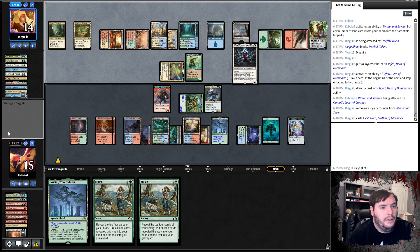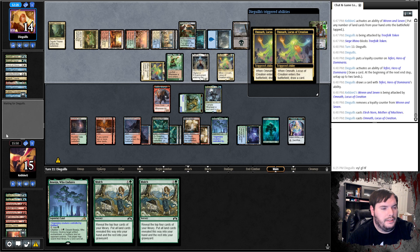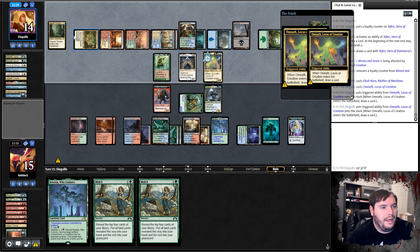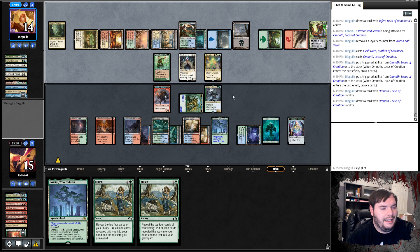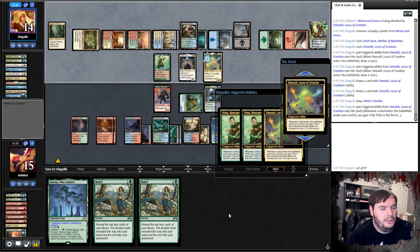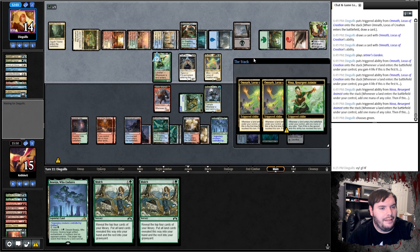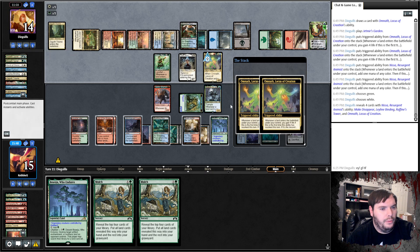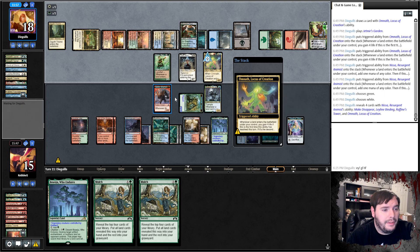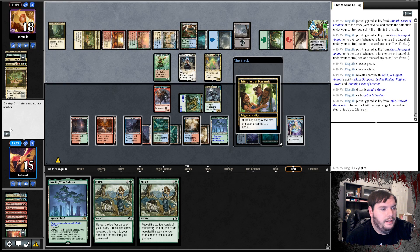Elesh Norn — okay, second Elesh Norn. Draws two cards. He has no white mana up though, so if he ever draws a Leyline Binding it doesn't help. Plays a tap land. My biggest thing is if he does Leyline Binding, based on the wording, I have to blow it up but I should be able to keep my token. Opponent cycles and passes. Bone Crusher Giant — stomp the Teferi, cast the Bone Crusher. He could deal 7 to 11 so I think I just smack face with the Treefolk. Opponent chomps with Nissa. Just pass the turn.